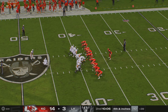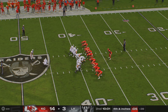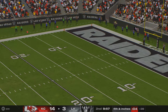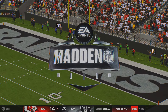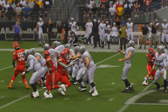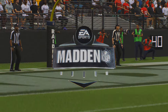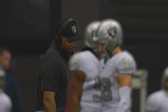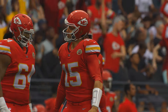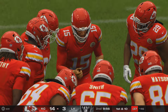They're going to send out the field goal unit to fire away from long distance — this will be from 56 yards out. This one is no good — he missed it. They will remain two scores down as the difference holds at 11. Any time you see a kicker trot out to try one from 56 yards, everything's got to come off perfectly. If the laces aren't quite right, if he doesn't hit the fat part of the ball just right, it's unlikely to go through.